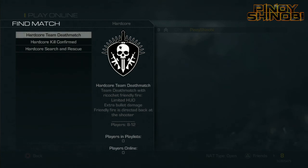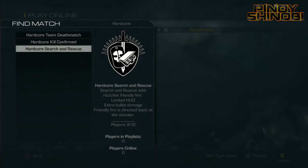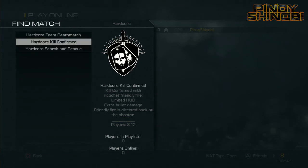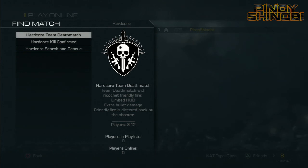Moving on to Hardcore. There's only 3 hardcore game modes: Team Deathmatch, Kill Confirmed, and Search and Rescue. Hardcore basically means extra bullet damage. Some of them have Ricochet — friendly fire is directed back to the shooter, so if you shoot your teammate, you die. And then there's a Limited HUD, meaning you don't have a map or bullet count shown. It's just you and your gun, unless you get a satcom, then it starts showing your map.